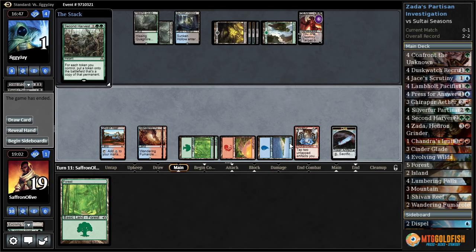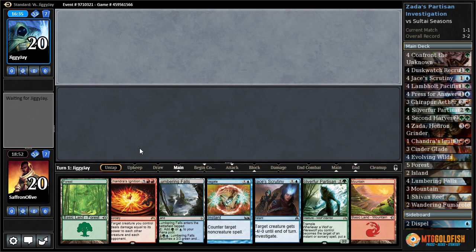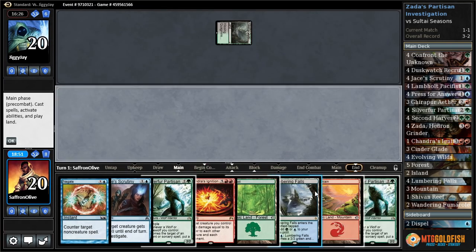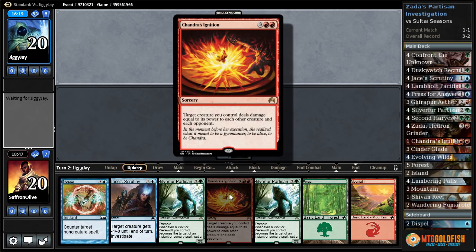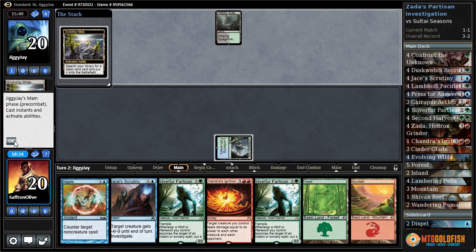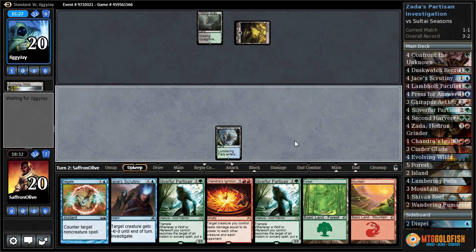Oh, this seems like a bad matchup — the old Second Harvest a single clue token! Game three against Seasons Past. If it doesn't get discarded into oblivion. Lumbering Falls go. Silver Fur Partisan is also pretty solid just because it takes two removal spells — discounting Languish — and this can steal the game if we get a Zada and don't get disrupted.